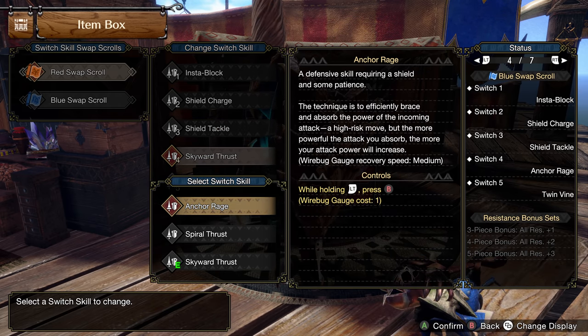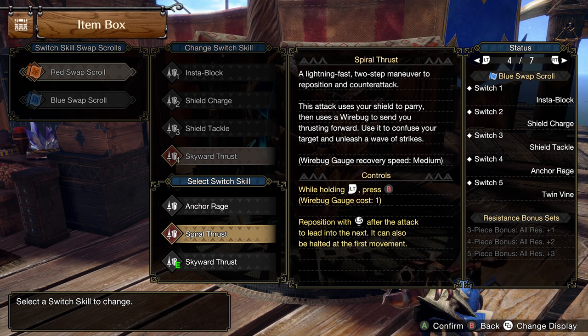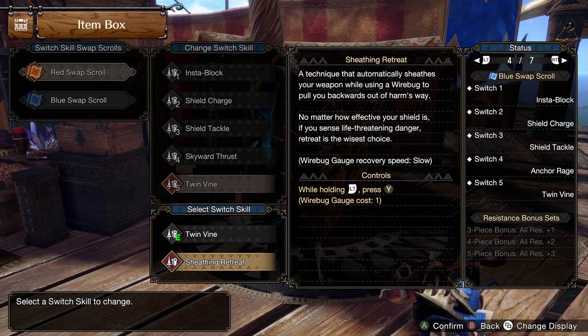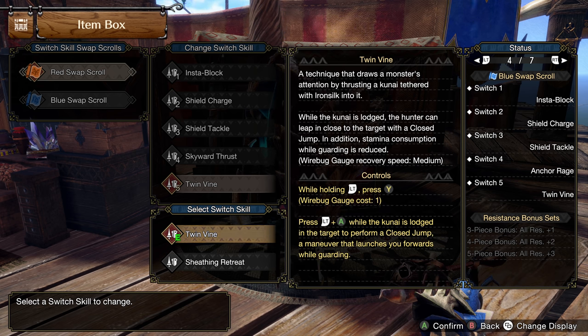Skyward Thrust, Anchor Rage, or Spiral Thrust — this is honestly up to you. I like Anchor Rage on one set and either Skyward or Spiral on the second, depending on what I'm up against. Something on the ground like Rajang, I wouldn't use Skyward. But something up in the sky or with a big hitbox like Ibushi or Rathalos, Skyward's going to do serious damage. Lastly, Twin Vine versus Sheathing Retreat — I'm not a big fan of Sheathing Retreat, it barely moves you away from the monster. I'd rather run Twin Vine: it lets me stay on the monster easily and gives 2 points of Guard if I need to hard block instead of Insta Block.